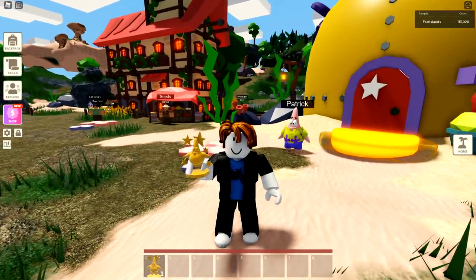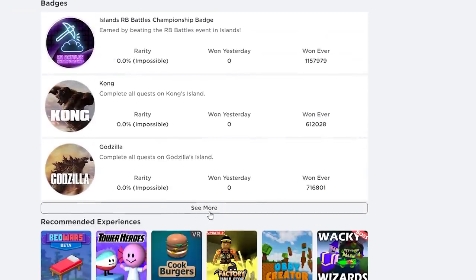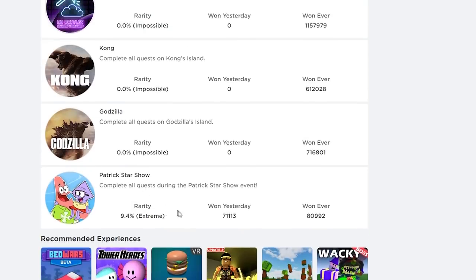Here's what the badge looks like. If you scroll down to all the other badges, you can see it is 80,000 so far that have won it. All you got to do is complete all the quests during the Patrick Star show event. It is a quick event — very small and very simple to do.